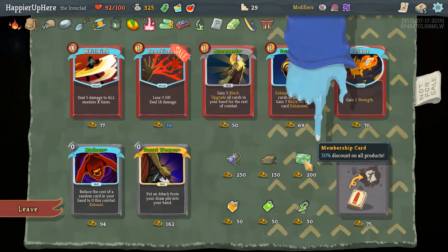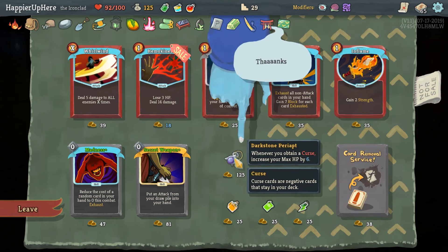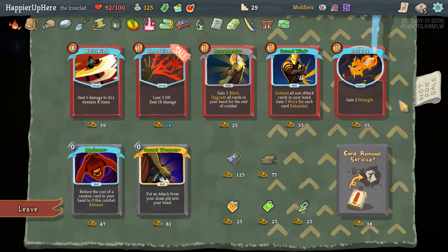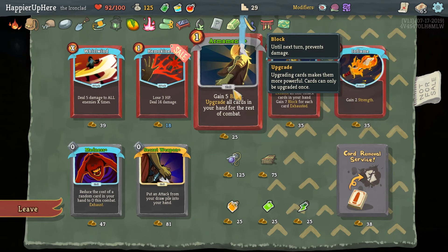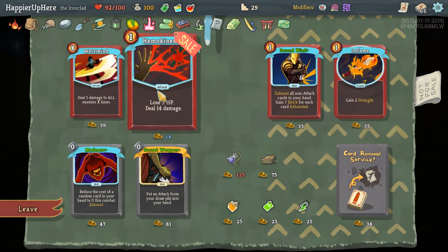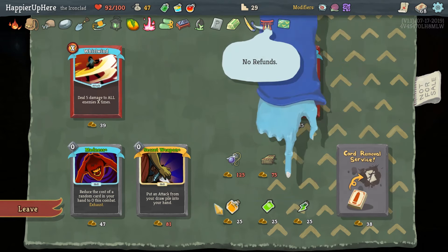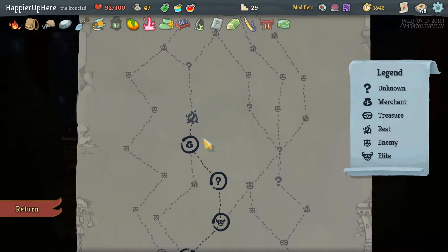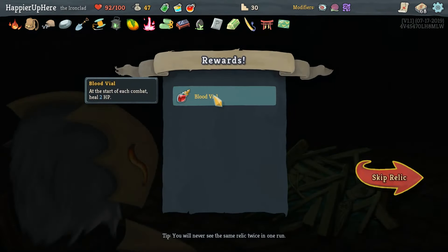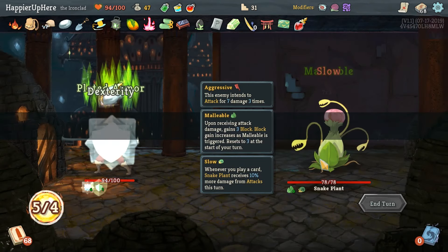At a fork: Tori - whenever you would receive five or less unblocked attack damage, reduce it to one. Membership Card: 50% discount on all products. We still haven't encountered a single curse but I think we should be fine with max HP thanks to Feed. Let's take another upgraded Armaments, take Hemokinesis since we already have one in the deck, and Flame. Here we can dig for a Blood Vial - Savage Combat heals 2 HP. We got Snake Plant - a little disappointed by the lack of curses in the question mark rooms.